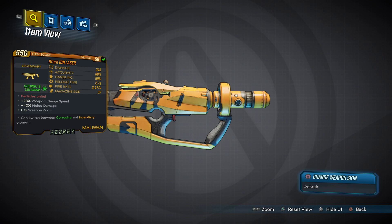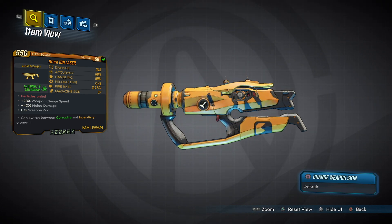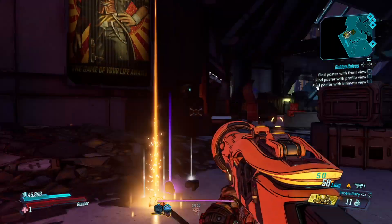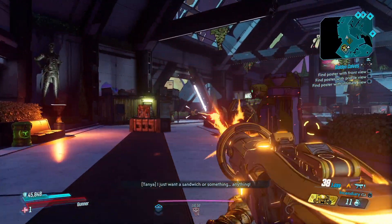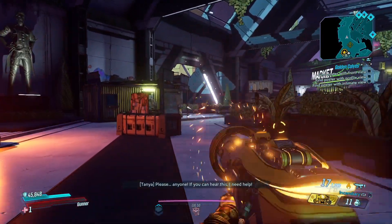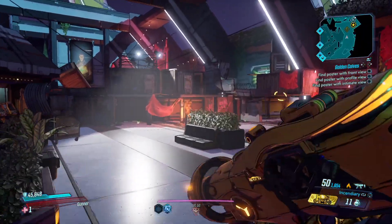Damage is low, but as it shoots in a different way, the laser is consistent in damage per second. Magazine size is high. And it does have this ability where the more you hold the shot, the more you can add bullets to the double tap trigger. So if you tap while holding it, it will release anywhere from 1 to 6, or maybe 7.